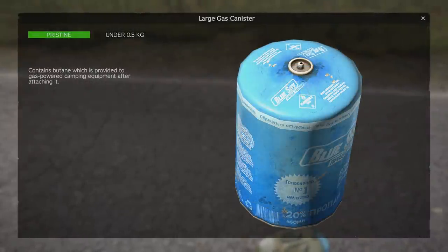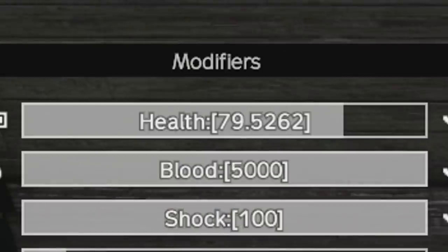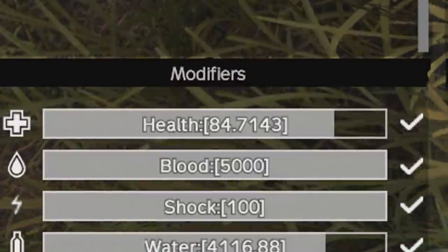When any of these become ruined — and this doesn't include the jerry can — the explosion will inflict a maximum of 21 health damage to players, but realistically it's around 15 health damage within 2 meters.